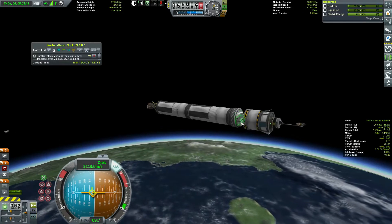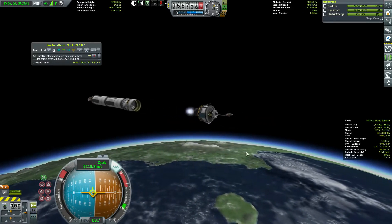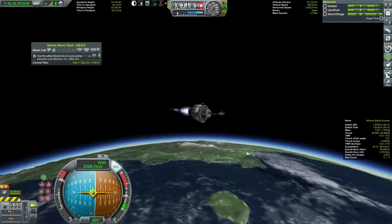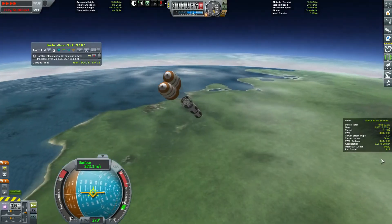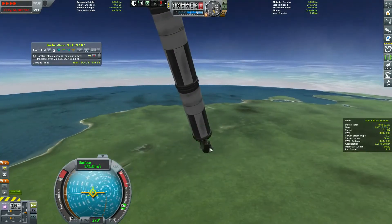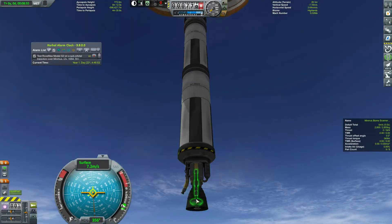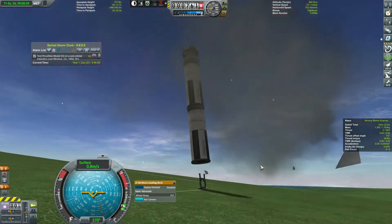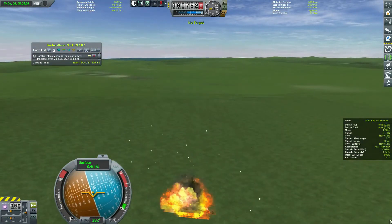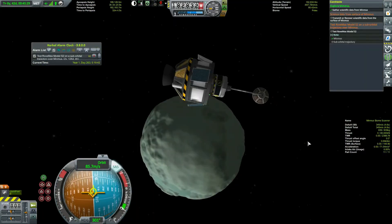This satellite is simply going to go to Minmus to get some biomes. There were two parachutes on the launch stage — figured, why not save some money and get this thing back. It's very simple: the chutes deploy, they slow it down. I forgot to open the landing gear before deploying it, so of course the engine blows up and the tanks blow up — basically garbage. But we got to Minmus and got into a nice polar orbit.